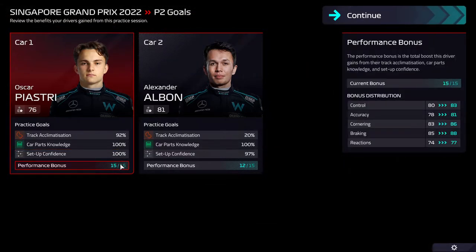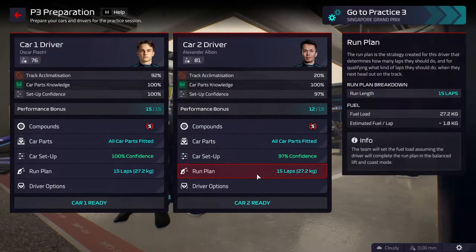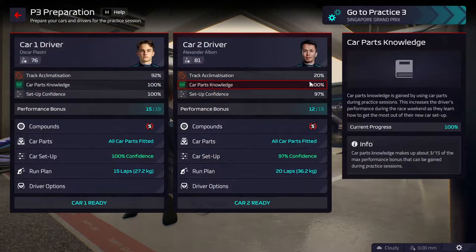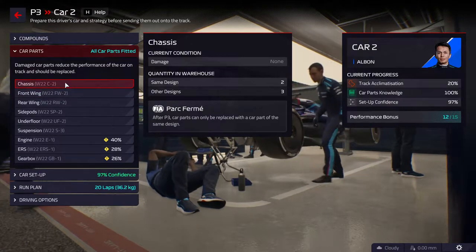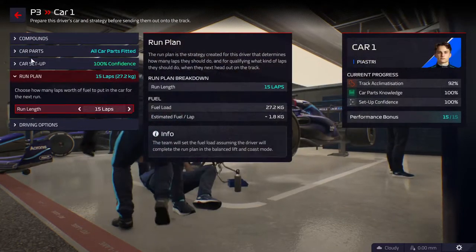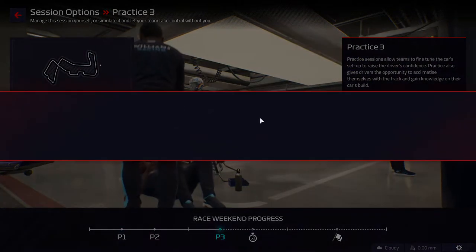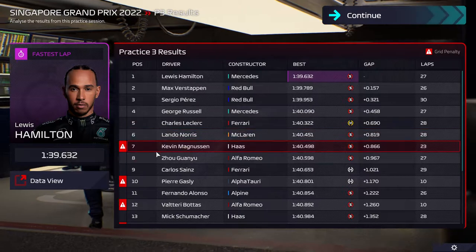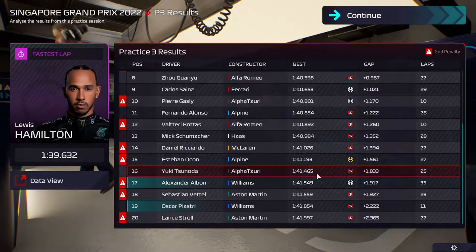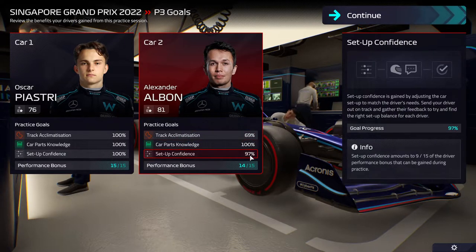That's a new record — 15 out of 15 points after two practices. Of course not for Albon, so Piastri does not need to drive in Practice 3. Albon needs to — he's going to use two soft stints on the hardest aggressive stance. We had to replace our front wing or chassis as well. Piastri, let's get him to 100 percent just because we can. We have triple 100 and 69 — 197 with 14 out of 15 points.